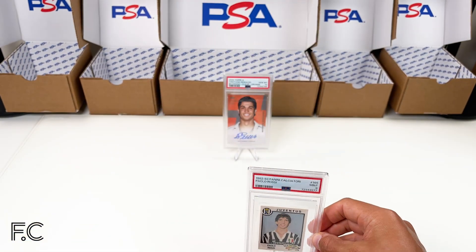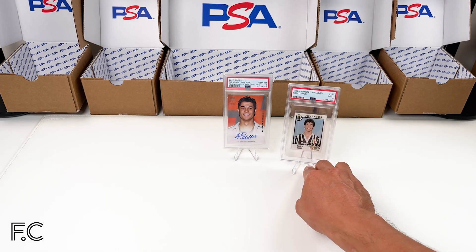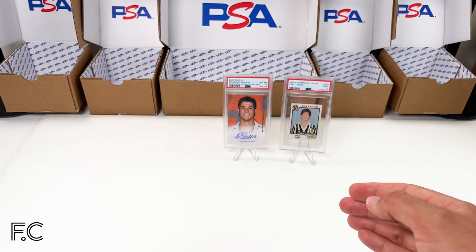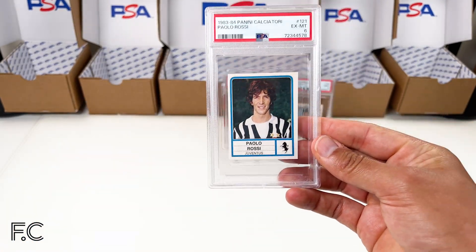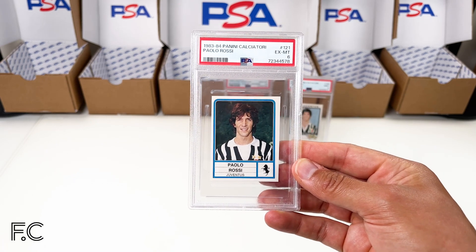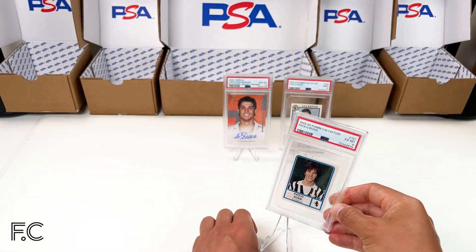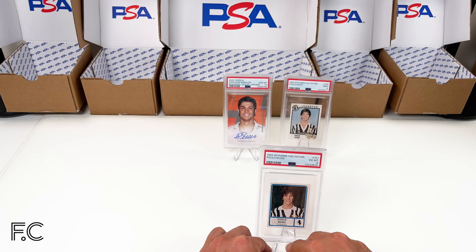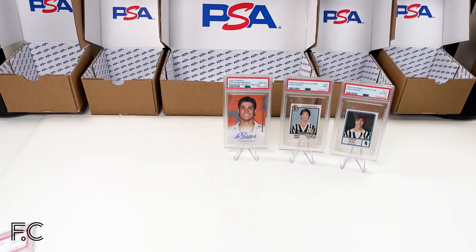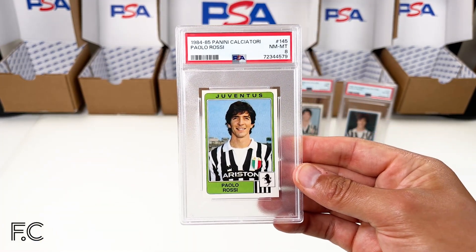It's really difficult to get high grades for stickers from PSA, and even harder from SGC. Good start here — we have a 1983 Panini Calciatori Paolo Rossi for Juventus, and then 1984 Panini Calciatori in a grade 8.